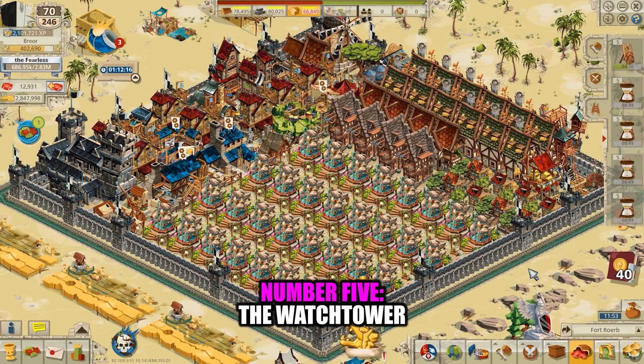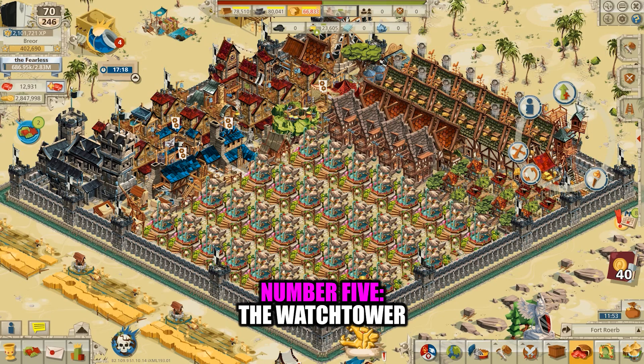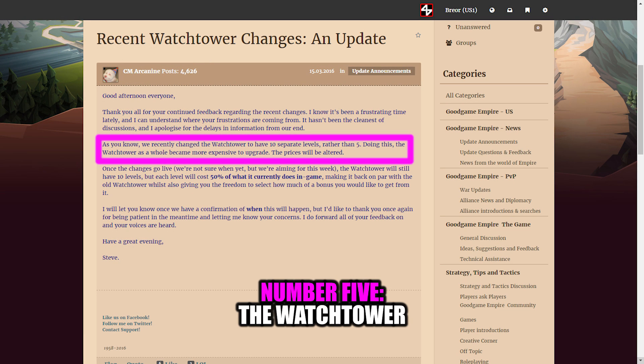Number 5: the Watchtower. The Watchtower is a building that will help you detect incoming attacks when they are far away. This building is a must-have for competitive level 70 players, as much of the PvP done at level 70 is dependent upon travel speed and early or late detection. Having an upgraded Watchtower will allow your alliance members to get more support to you, and it will give you more time to set up your defenses. An opponent might be discouraged from attacking you when he sees that you have a fully upgraded Watchtower. You should also focus on conducting early detection research and securing an early detection bonus on your Castellan gear. Note that the developer added 5 more levels to the original 5 simply by spreading out the already existing bonus, which inflated this building's price.